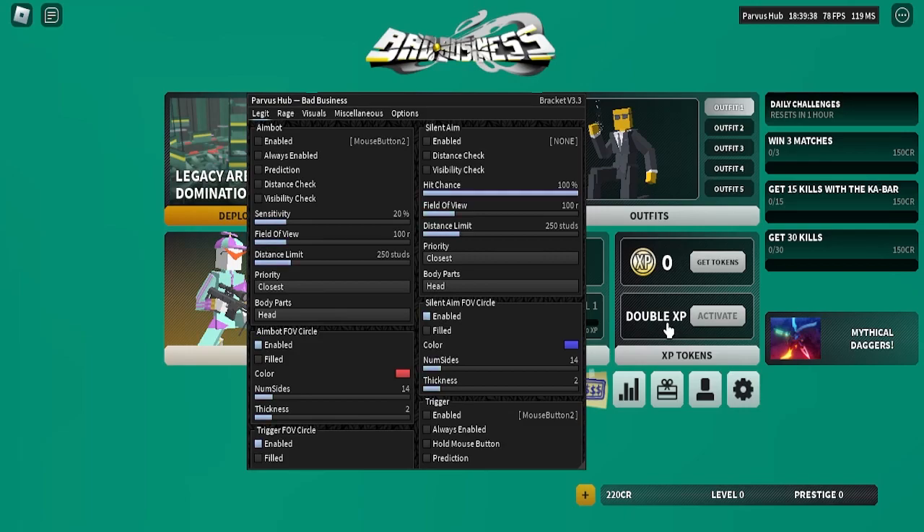What's up guys, we have a Bad Business script. This is a really good script — no key at all, it's free. You can get this in the first link of the description; there are a bunch of different options.